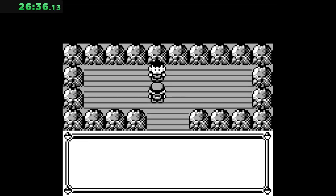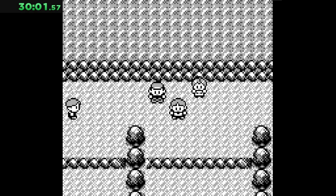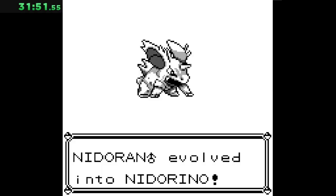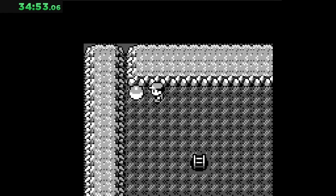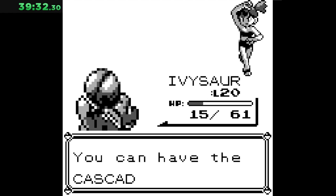I get Nidoran up to about level 10 and get Vine Whip on Bulbasaur before sprinting to Brock and taking him out. We fight the trainers on Route 3 and in Mt. Moon, allowing both Nidoran and Bulbasaur to evolve. We find a Moonstone in Mt. Moon and use it right away to get ourselves a Nidoking. We make it through the routes, defeat Misty, and dart for Vermilion.